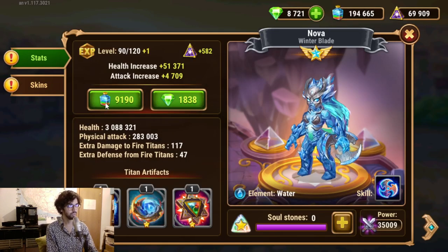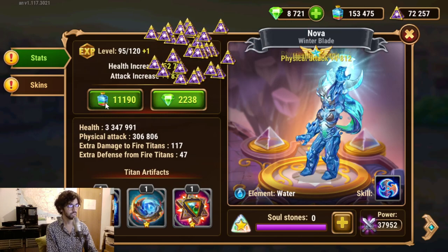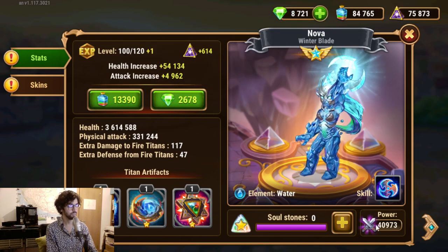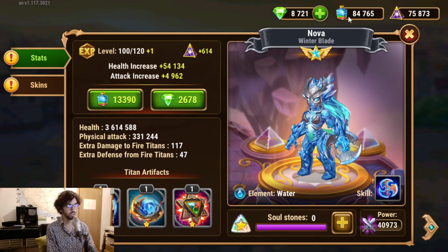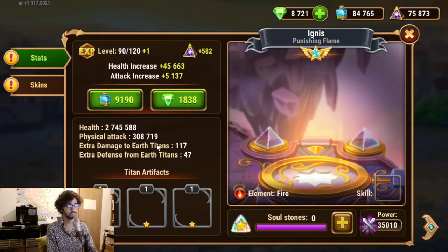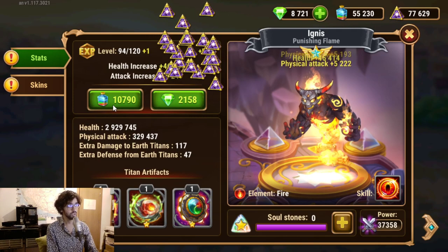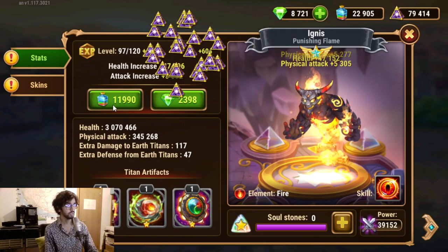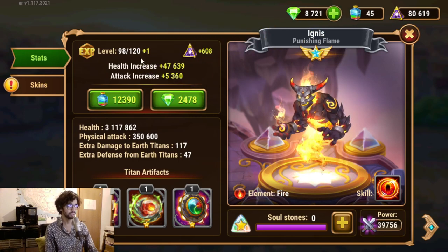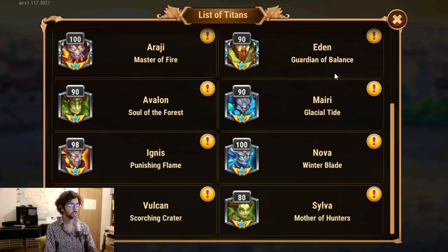So Nova is going to get to level 100. We got an increase of something like 5k power, and I've spent most of the titan potions already. Now we're going to do Ignis. It will not be able to get to 100 — it'll be just a little shy. Two levels shy, actually — 98. That's basically that.